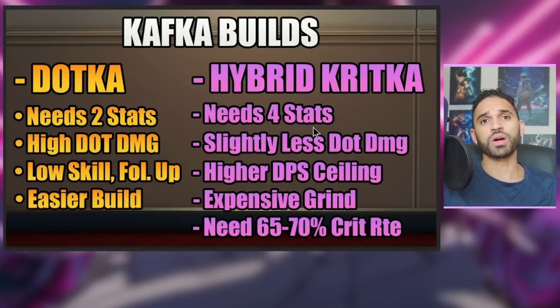With the hybrid crit build, you need four stats, which is an argument against it. However, if you get those four stats, the ceiling for DPS can be much better — slightly less dot damage because you don't have an attack percent main stat, but higher DPS ceiling. It's an expensive grind because you need crit rate, crit damage, attack percent, and speed spread out throughout your relics. You also have to achieve 65 to 70% crit rate on a character who has no crit rate built into her kit.